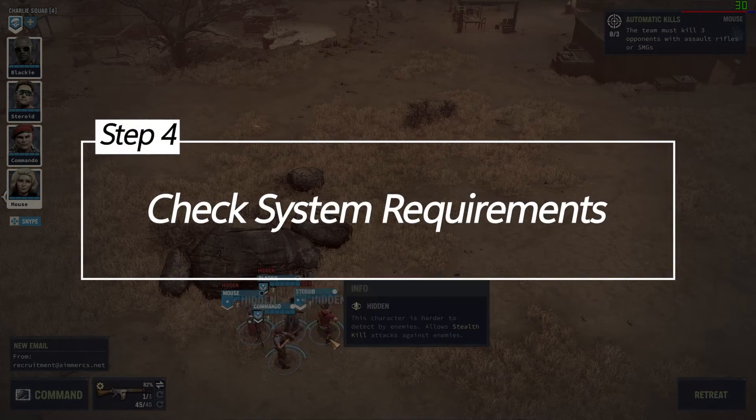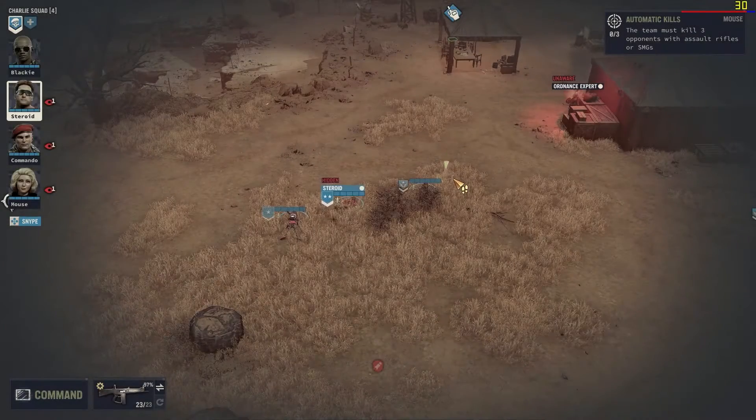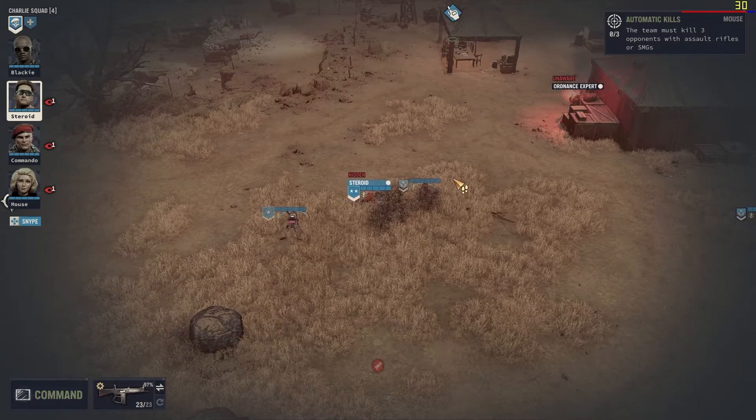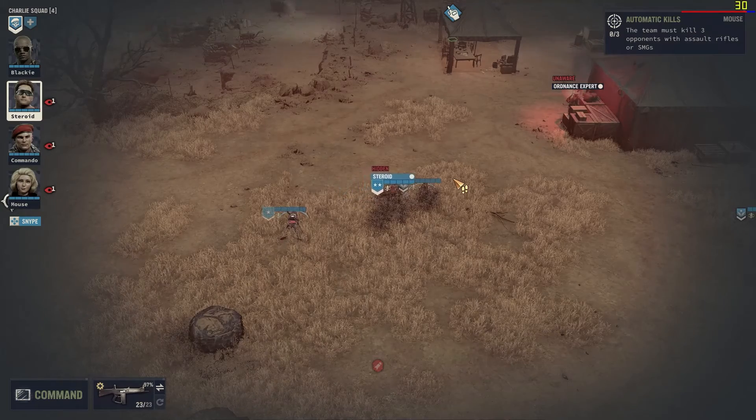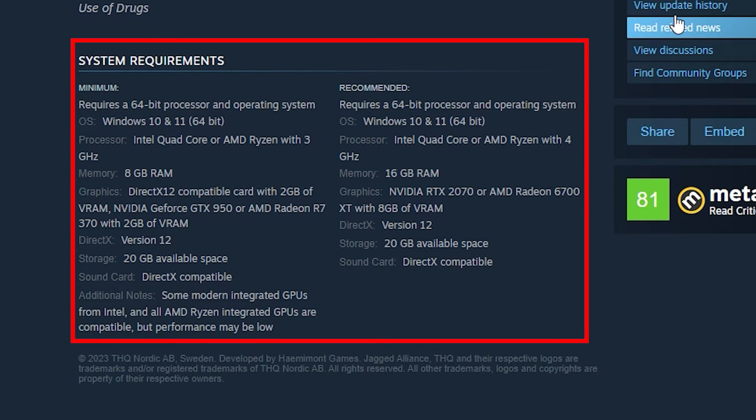Check system requirements. Think of your PC as a vehicle — it needs the right fuel to run well. Make sure your system meets the game's requirements to prevent DirectX errors. Check the game's official website for its system requirements and compare your PC's specifications to the listed requirements.